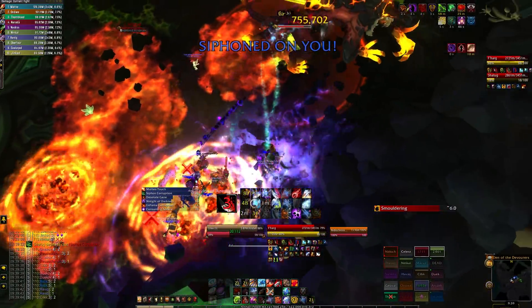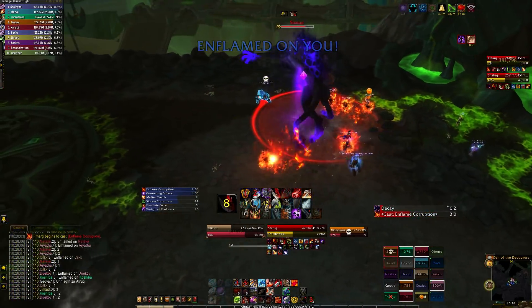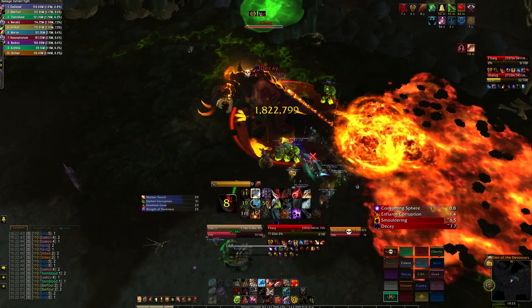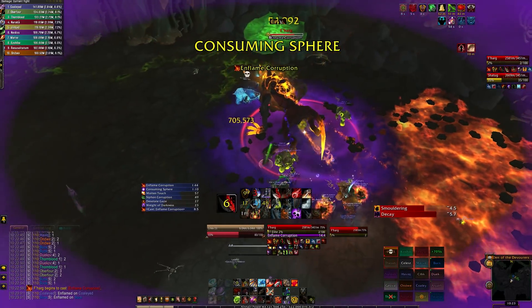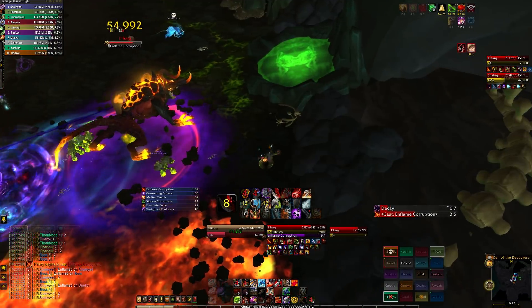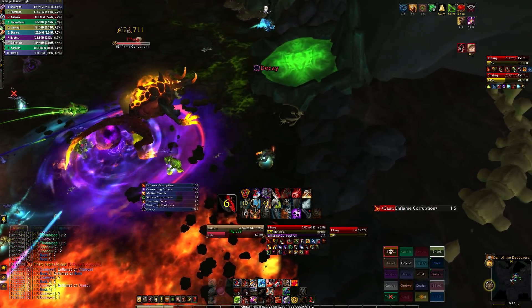Taking damage from the opposite school is inevitable. Shadow will take fire damage at least during inflamed corruption, and fire will take shadow damage after the purple orb drops. Speaking of the purple orb, there's now a giant purple swirly to indicate where it'll disappear — do not stand in this. It also moves faster and deals raid-wide AoE shadow damage when it reaches the swirly.